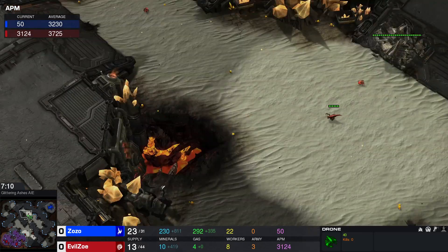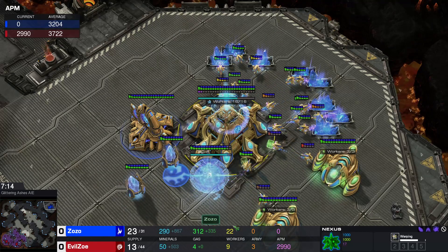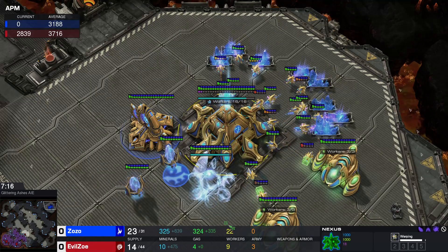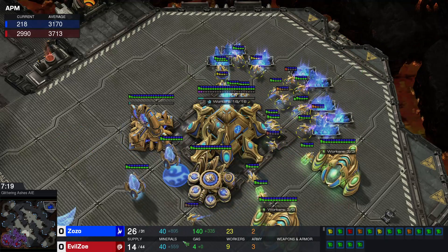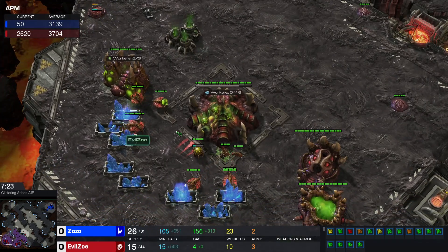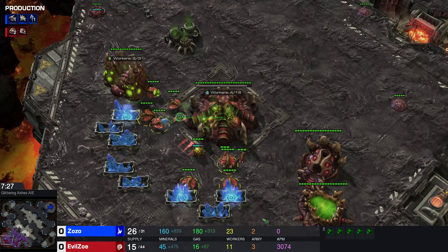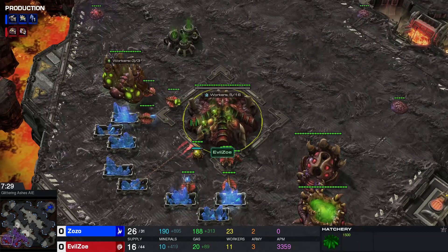We get to see some absolutely mental stuff like the initial probe micro. Right now we have nine workers against 16 workers, and this is still pretty similar — 560 against 800 mineral income. There's also gas mining already happening that I didn't even notice, so yeah, the mining is fairly impressive.